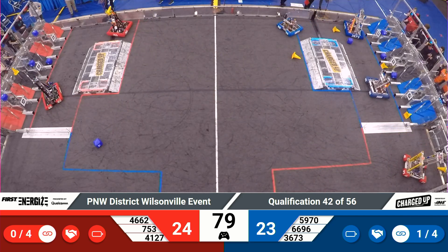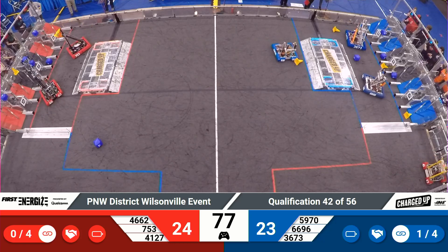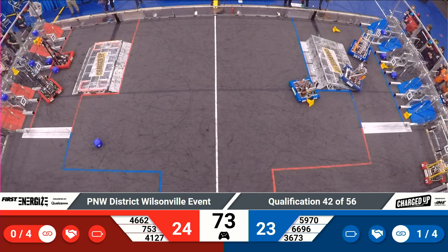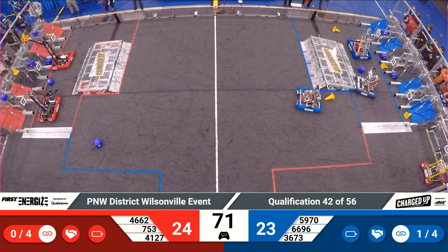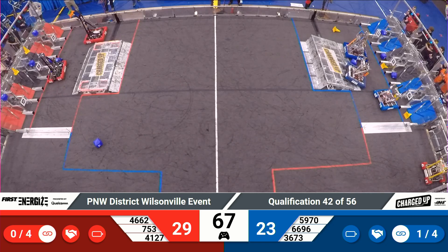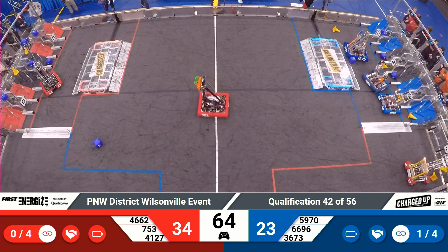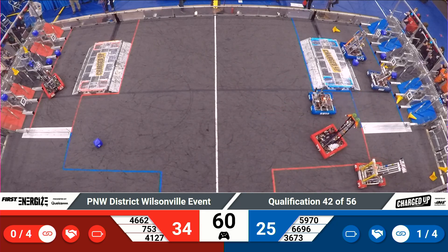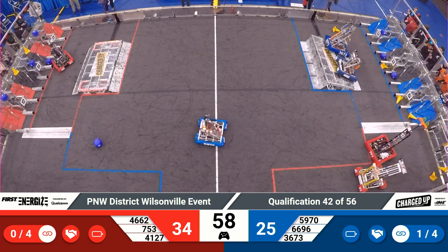753 taking a cone back towards the Red community. They joined 46-62 there. 46-62 tries to place a cube up top — fails. Alliance partner 753 with a successful placement of a cone up top. They're heading back towards the substation. 41-27 looking to pick up a cone there, may give way to 753.